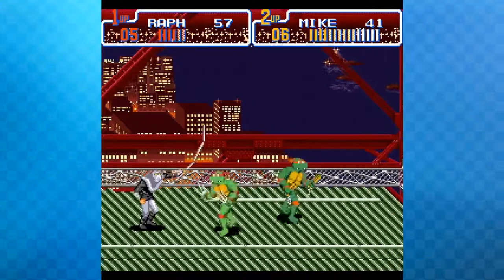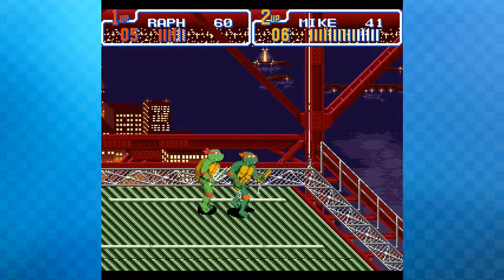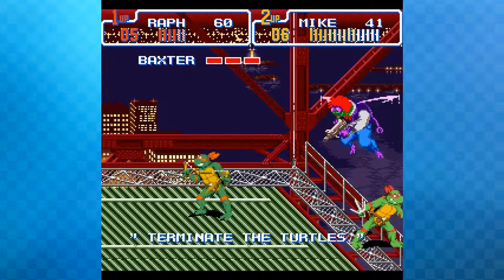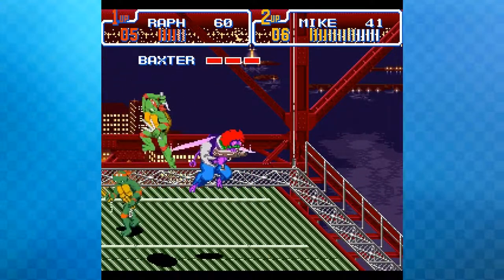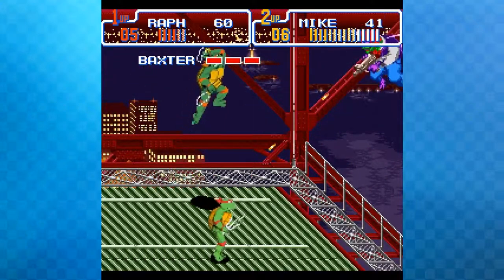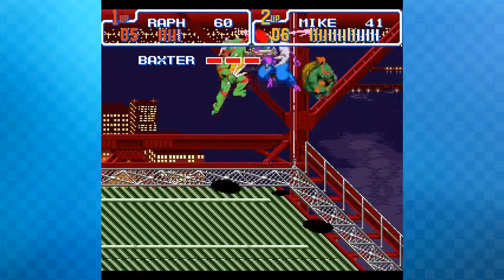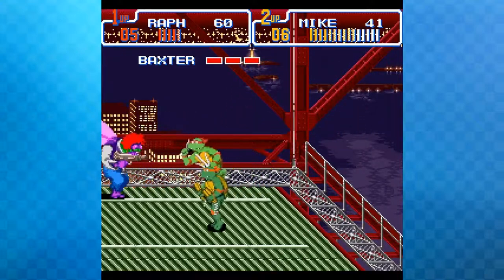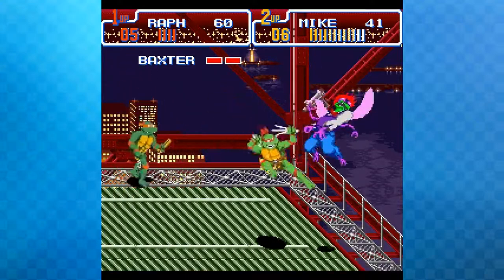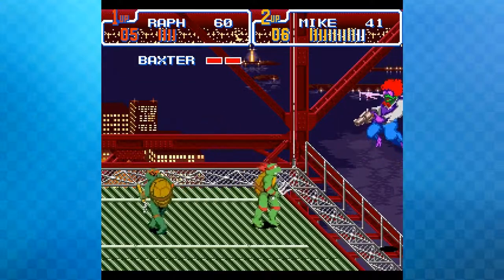They're just going to beat the whole game in one episode since it only takes about half an hour. They reach the first boss quickly. They can jump and hit him in the air, or wait for him to come down and then attack — wailing on him until he starts blinking, which means he's close to death.